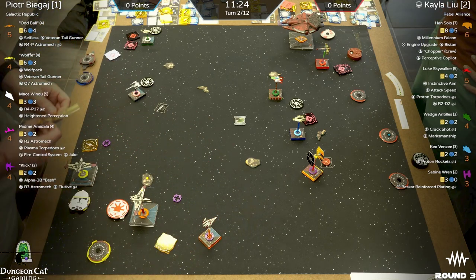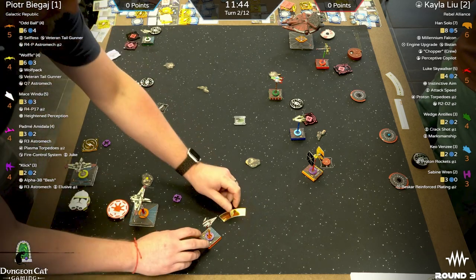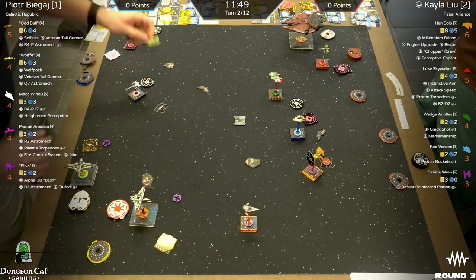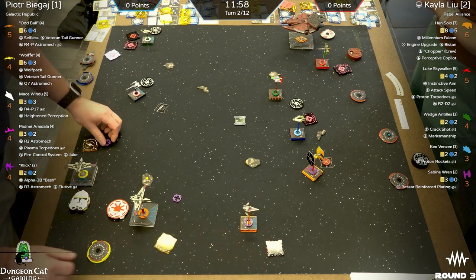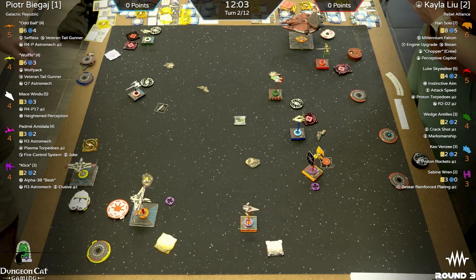Clik doing a sweeping three-bank at the bottom of the board, already acquiring locks that first turn — they're on the ARC-170s right now. Preventative coverage, trying to protect them with range-one shots. Clik's ability: while a ship you have locked performs an attack or defense, you may spend a charge to negate the range-three bonus while attacking, or spend a charge to negate the range-one bonus while defending — as long as you have them locked and you're within range zero to three.